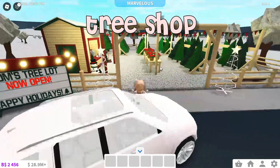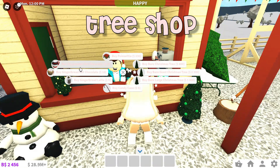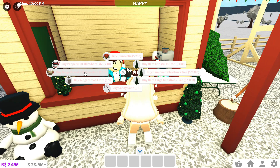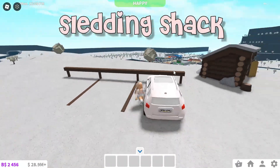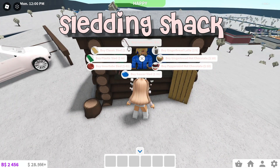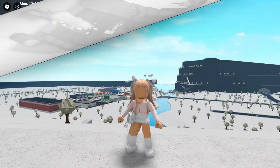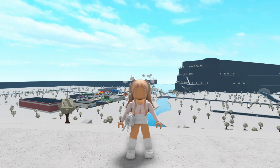Over here we have Tom's tree lot, and there's also a food stand. You can get peppermint hot chocolate, gingerbread hot chocolate, and a gingerbread latte now. Bloxburg has also re-added the sledding shack where you can buy sleds and the same seasonal foods and drinks. As far as I know, this is everything they added in the Christmas update. Feel free to comment down below if I missed anything.